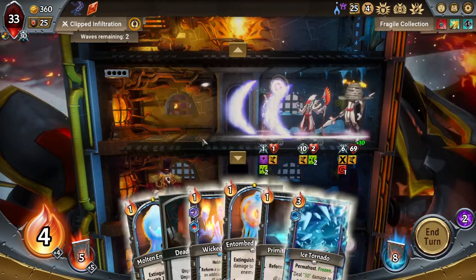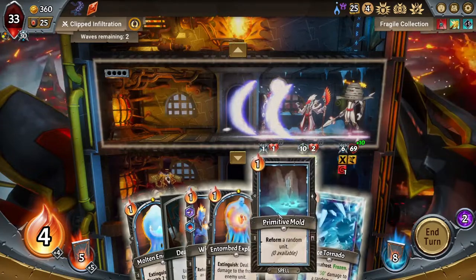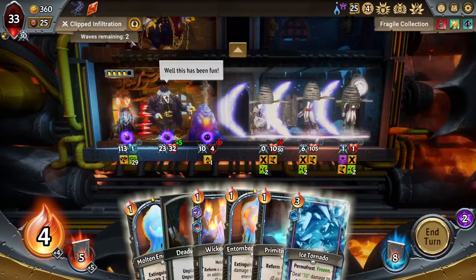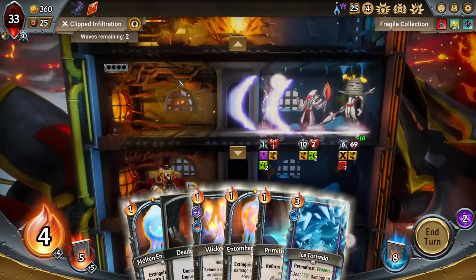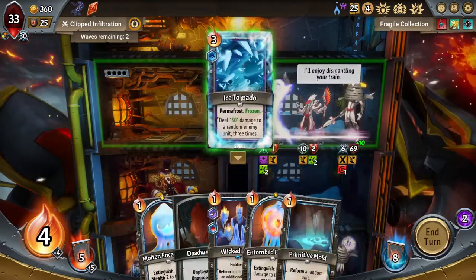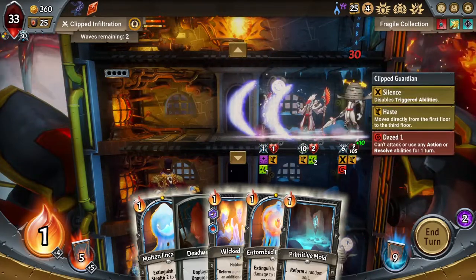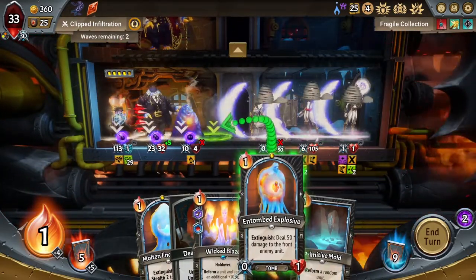I really need something to kill my own units. Because if I could Entombed, Reformed, Entombed, I'd be able to wipe this floor. But I can't. What is the best way to make this work? Honestly, if I'm just gonna be concerned about the boss, throwing the Molten Encasement is the best. But I'm also worried about the pyre damage these guys are gonna do — he's gonna do a lot of pyre damage. It might be a good idea to Ice Tornado and try to get the kill on this Guardian. I'm not gonna have my Wicked Blaze. That actually severely dropped the amount of damage he's gonna do to the pyre, so I'm content. That was good.